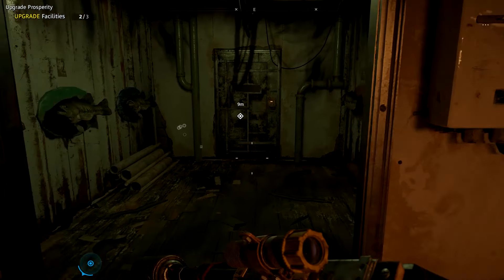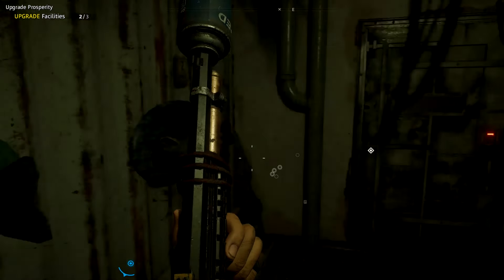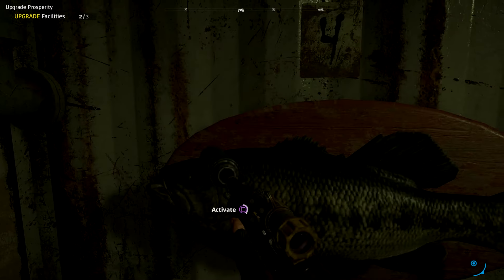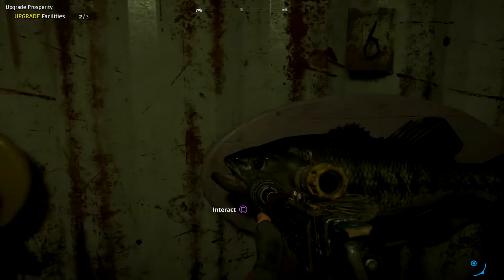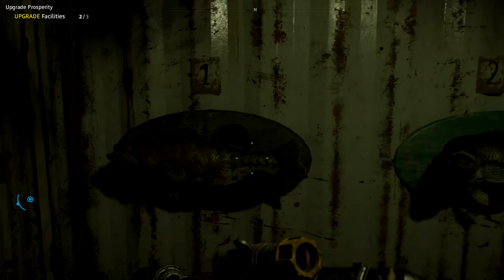When you have your code, head back down and activate the fish in the right order. If you try to do this before getting the code, you will get poison and fire spit on you — just how it goes. But after you enter the whole code, the stash will open. You can go inside and get your reward.